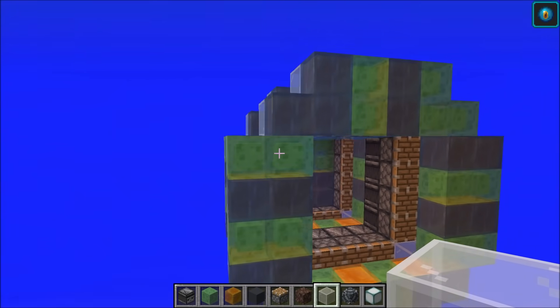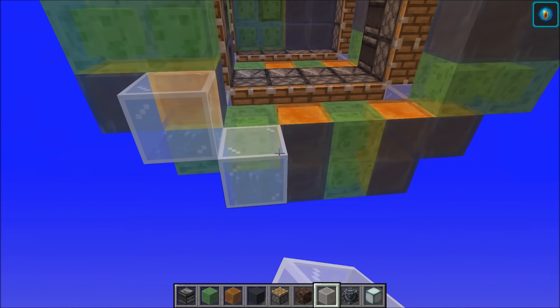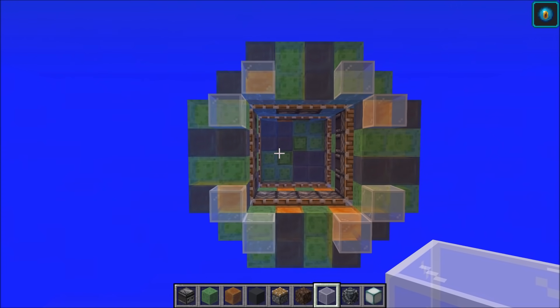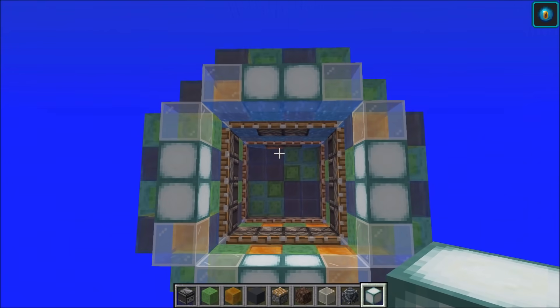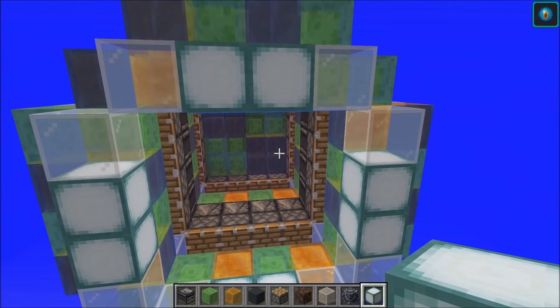So you should be looking at this. Go ahead and grab the glass. We're going to do that same thing, just go ahead and come all the way around here, filling in this whole area. Now, once we have all of that, we're going to go ahead and grab our glass again — we're going to go ahead and outline it just like this in this kind of pattern. And then we're going to fill in the middle areas with a light source of choice, like glowstone or sea lantern, or obviously another block of choice as well.